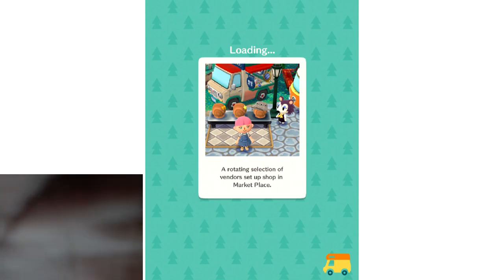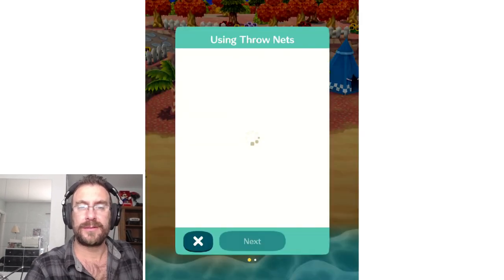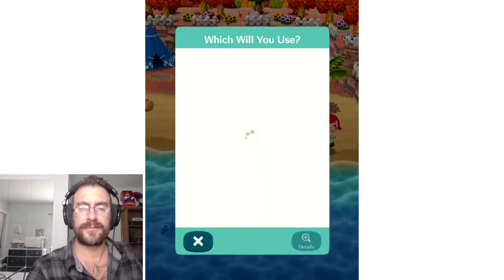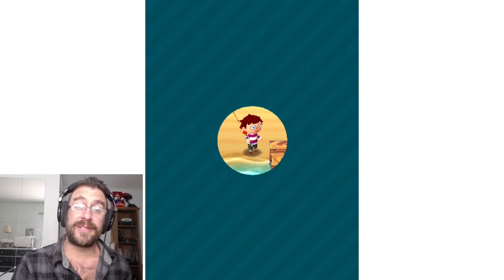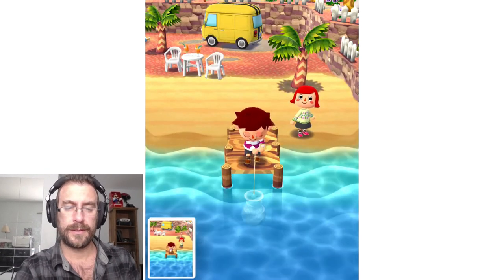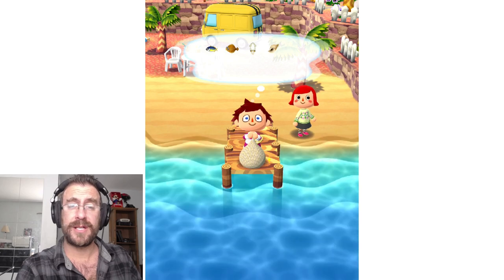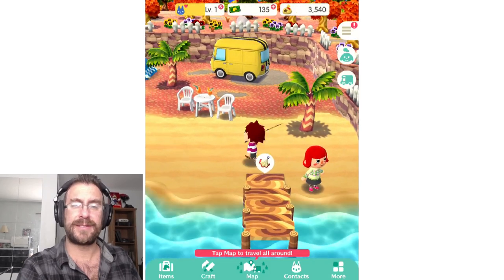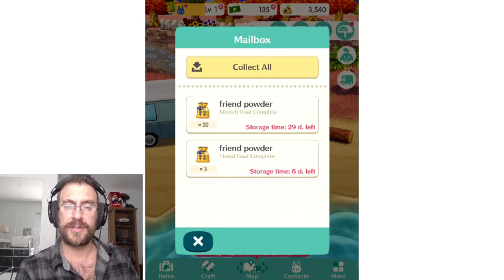We're going to return to our original location. That wasn't too bad — I was afraid it was going to take long. We did the throw net — it was amazing. Let's do it one more time. He still wants a bug. No, he does it by himself, which is interesting — I thought there was some kind of skill involved. I think it's the same fish I got last time, a little disappointed, but we can sell that. It is the basic net. Friend powder! Stretch goal complete.